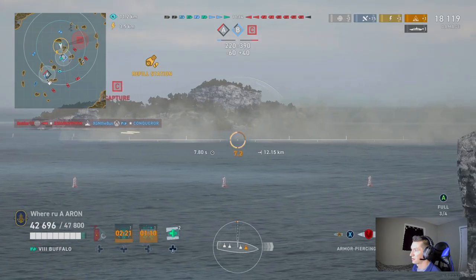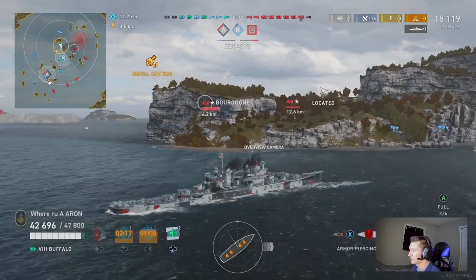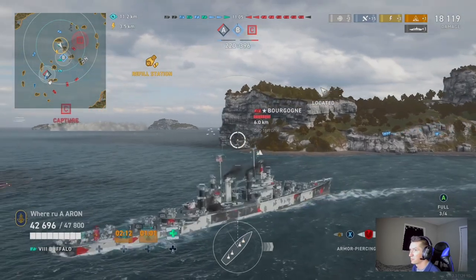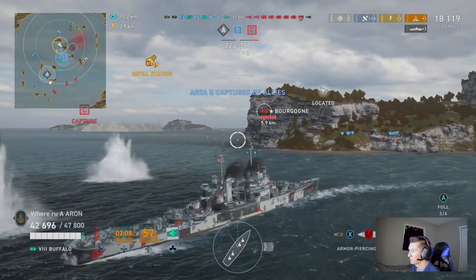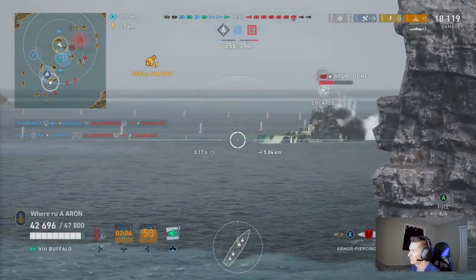I'm tired of island play being this taboo thing where you can't do it or it's boring. If you don't want to play that way, that's fine — but this is the absolute 100% way to play these cruisers. That said, if you're sitting behind the same island the entire game and your team is not being pushed, then yes, you are playing incorrectly and being useless for your team. Island hopping — moving from island to island and helping your team with either radar or DPM — is the strategy.